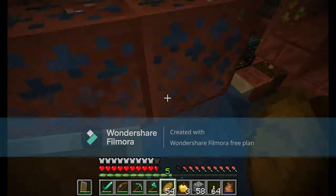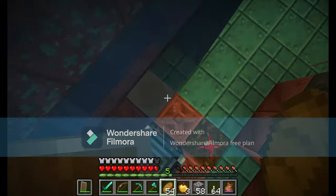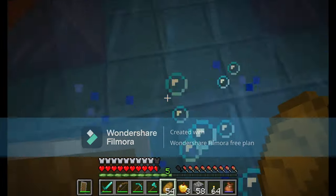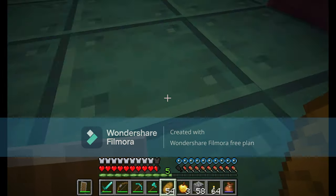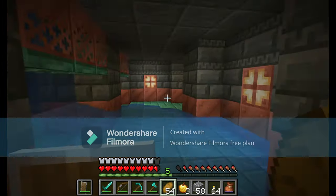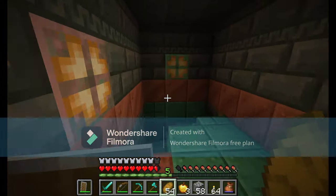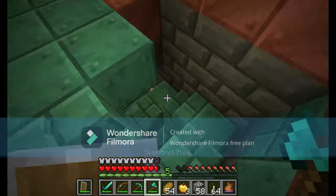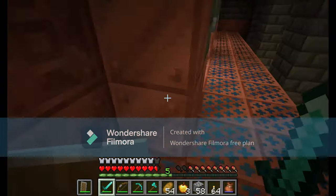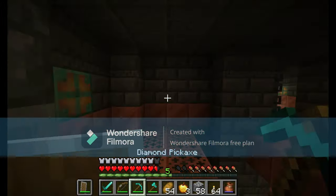Next we have the copper golem, an old mob vote loser. Now it's been said that this mob doesn't fit within the update's theme, but really it does — not because of the new copper blocks being added in 1.21, but more because the copper golem is a mob meant for tinkering with redstone, and obviously that's part of this update's theming. So if not this update, then when else? Also this might be a good way for Mojang to settle some of that stop the mob vote controversy from 2023.